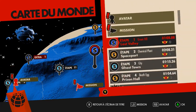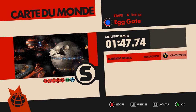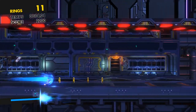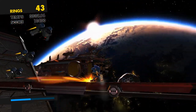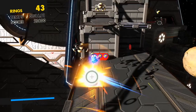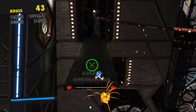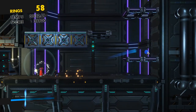Bon, tous les niveaux ne sont pas comme ça. Par exemple, Egg Gate — il y a un minimum de technique, je vais vous le montrer. C'est l'un de mes niveaux préférés, vraiment stylé. Dans ce Sonic Forces, on a trois types de gameplay : le gameplay classique avec Sonic moderne, le Sonic classique comme on avait dans Sonic Generations, et un troisième gameplay.